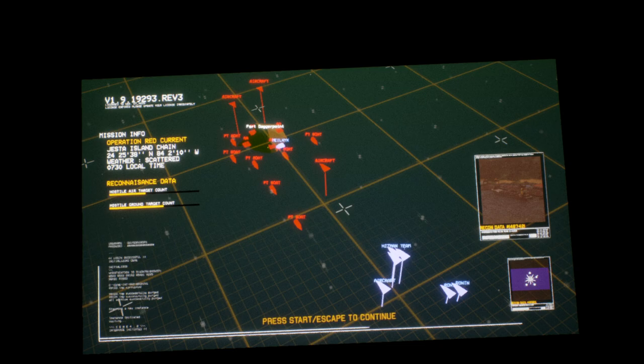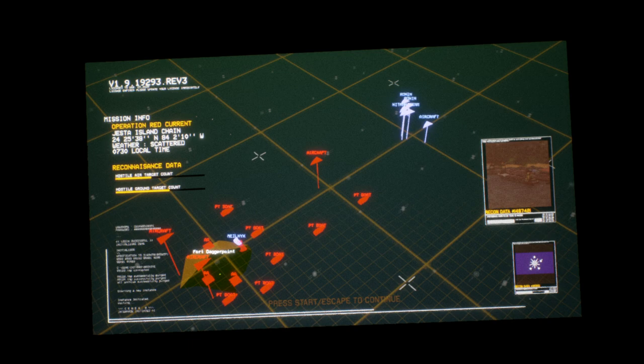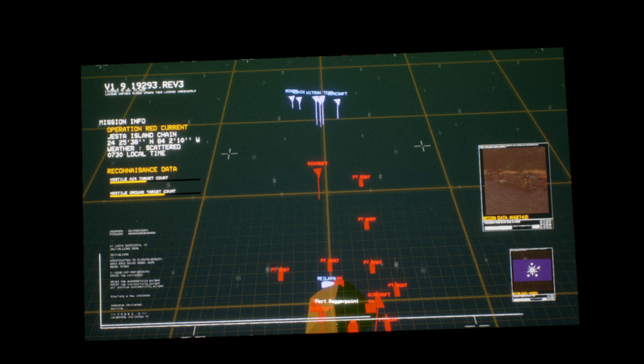All right, so just in case you couldn't hear that — quite simple. We fly in, we blow up the patrol boats, we take out the aircraft, our special forces codenamed Ronin will land, we maintain air superiority. Seems simple enough.